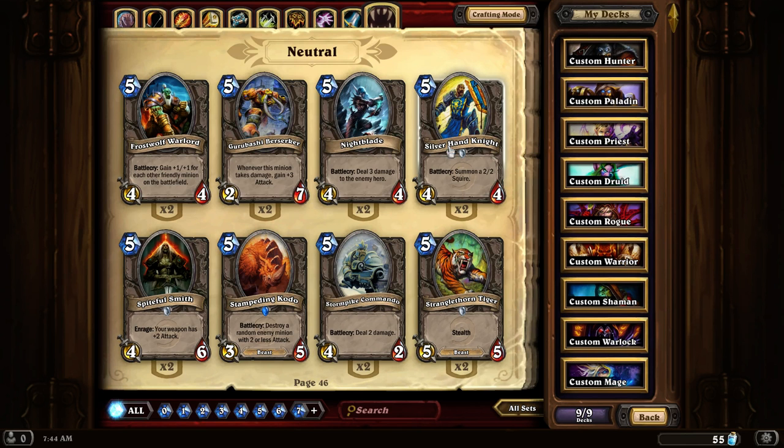Silverhand Knight. This is a basic card for summoning. It is a little expensive at 5, but it does summon a 2-2 squire, which lasts a bit longer than most cards.